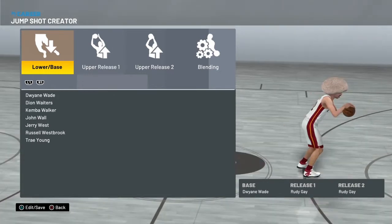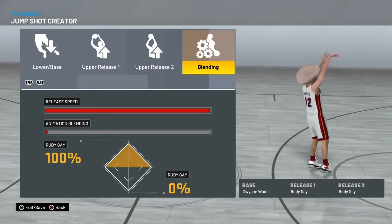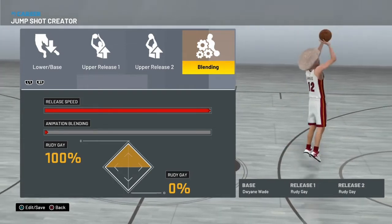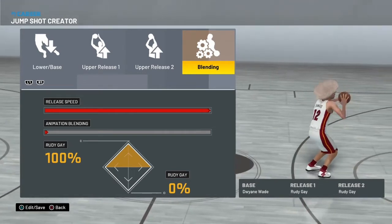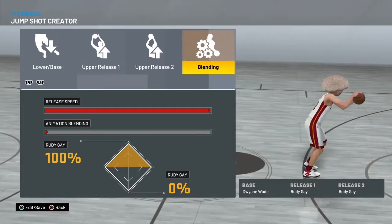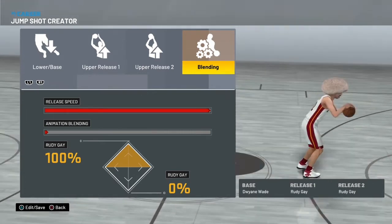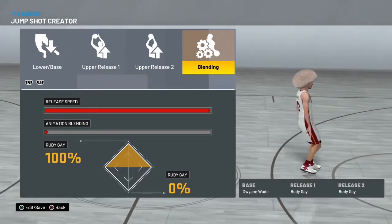The speed I do have at 100% release speed — the fastest it can go. You definitely want that speed up if you're a stretch or a sharp, because you want to get that shot off as fast as you can before the defense closes out too much and gives you too much of a contest to make you miss. I know it might be hard for some of you guys to time, but just give it time and practice your jump shot and you're gonna be absolutely fine. You can absolutely go crazy with this.